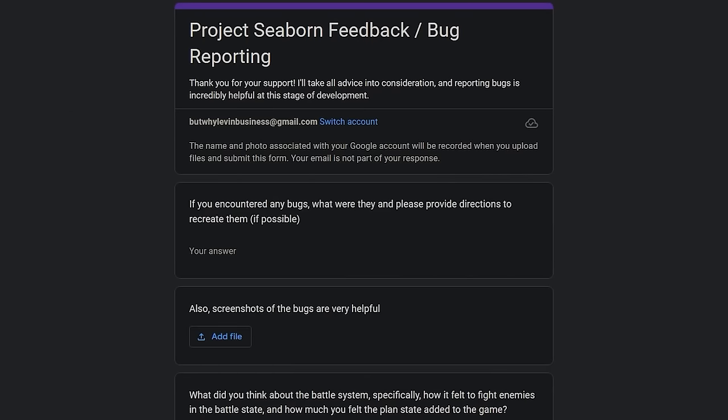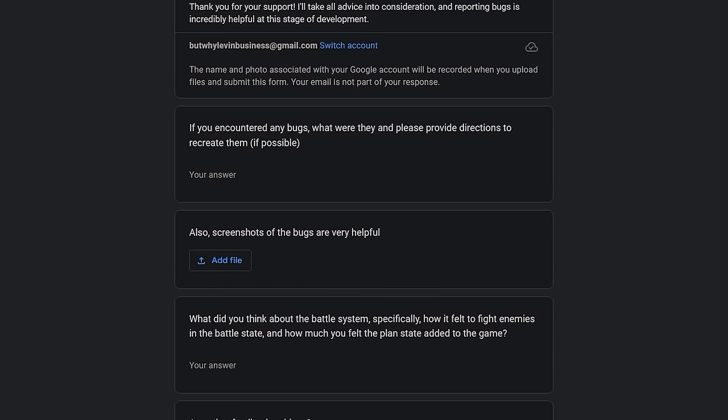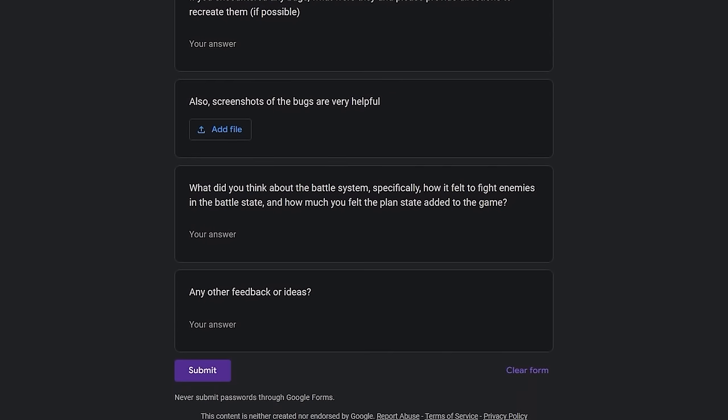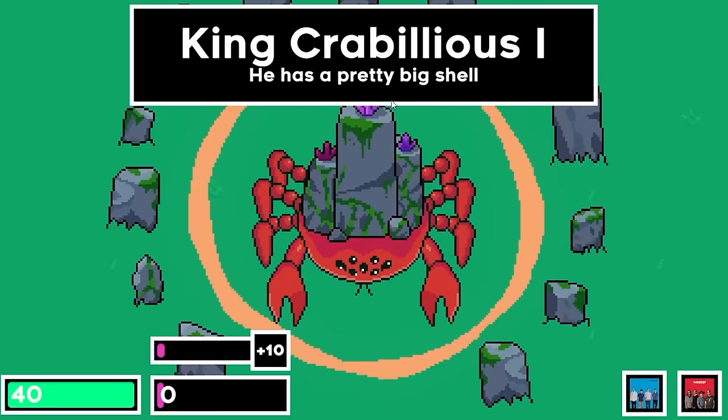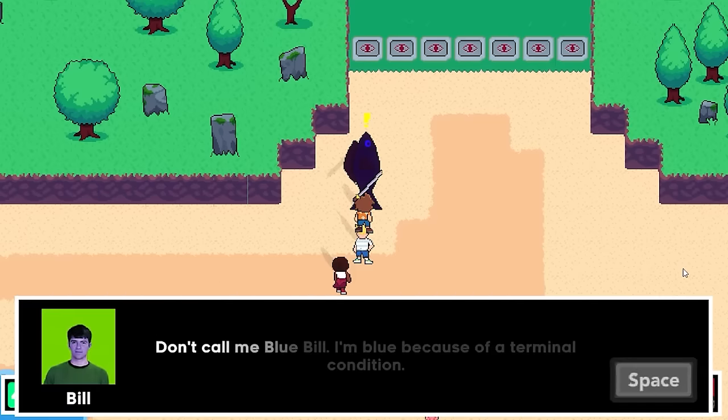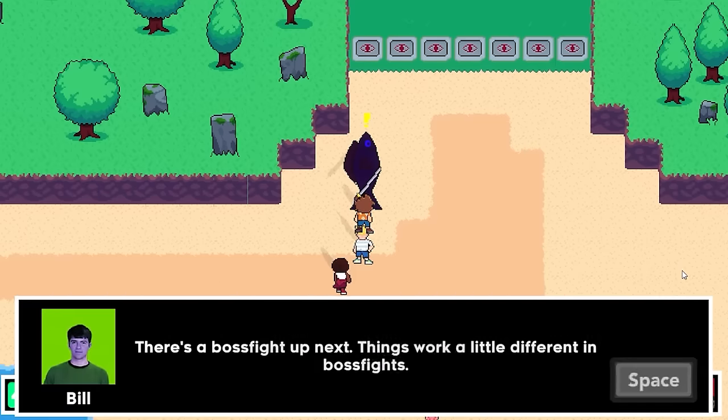The next day, I set up a Google Form for feedback for the demo, which has a link in the game. If you find any bugs or have feedback, please leave it there as it's very helpful. I fixed some bugs on the boss fight with breakable objects and the lose screen. Then I added the second NPC — which is definitely not a recolor of the first NPC — who explains the mechanics of the boss fight.